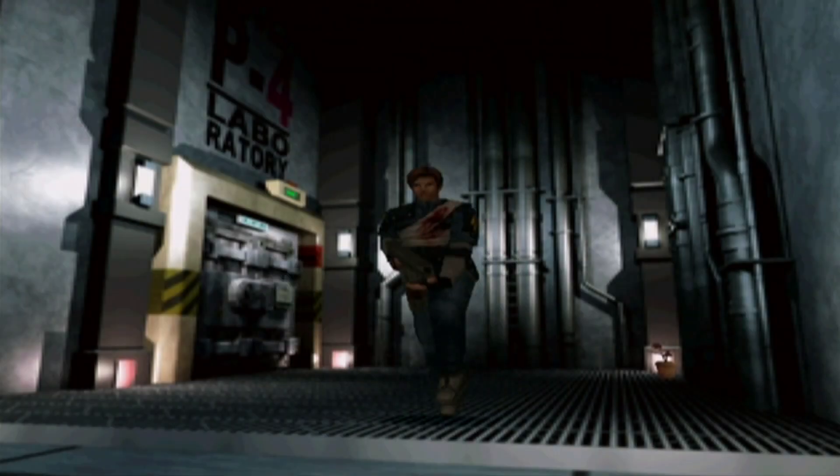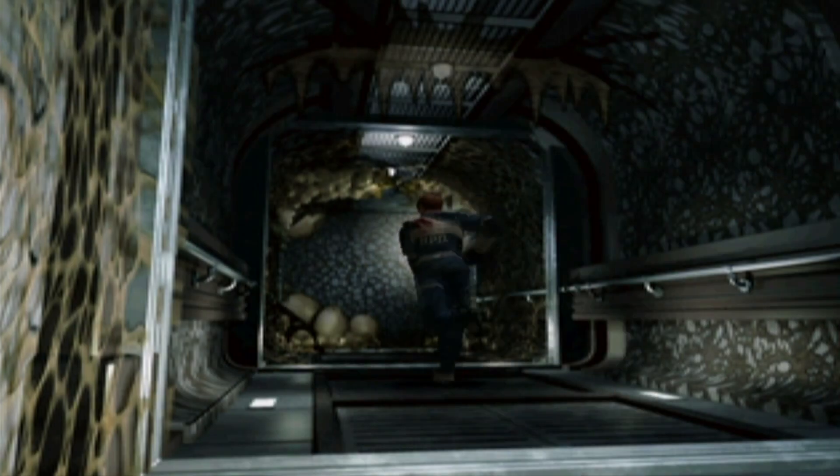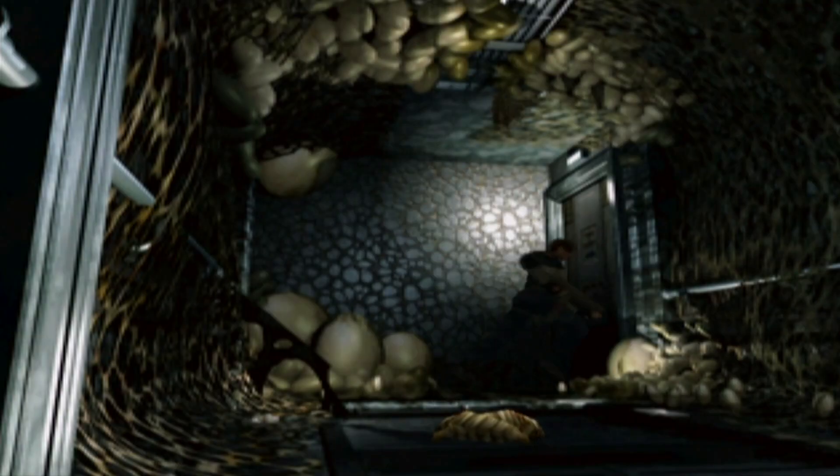I forgot there was a red out here. What's going on, everyone? It's the Niskel. Welcome back to Resident Evil 2. In the last episode, we got the lab card key. There's a few more doors we can unlock, and I want to go around and unlock them, because there's cool stuff inside.